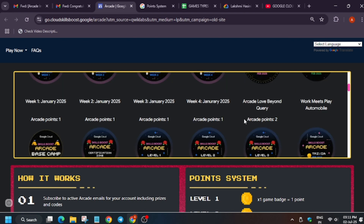For Work Meet Play, points are only awarded to people who completed the game and were in the top 50. For the seven bonus points, you must have earned the badge from February through June — missing any game means you won't get the patch. That's all for today. If you face any issues, let me know in the comments section. Thank you, have a great day!